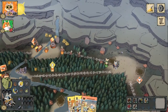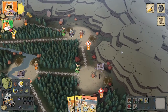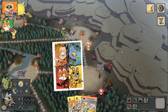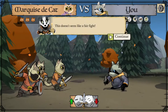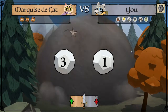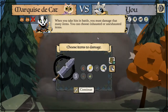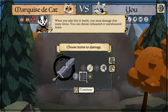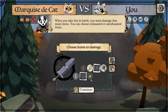The cats are going to recruit. It looks like we're going to get to have our items damaged right now — they're gearing up to fight us for sure. They roll a three, so we must damage that many items. We can choose between exhausted or unexhausted items. Let's go ahead and damage our crossbow, our sword, and the bag.